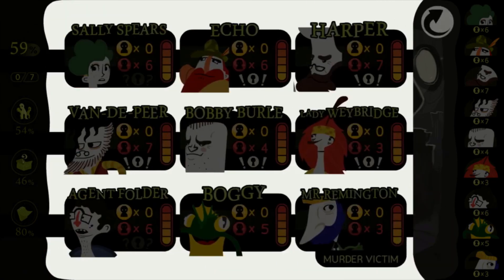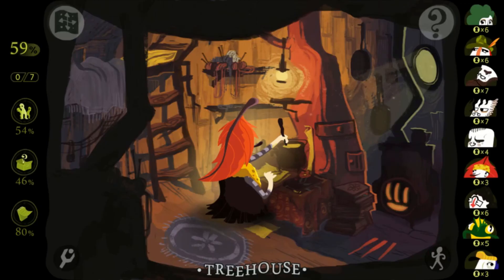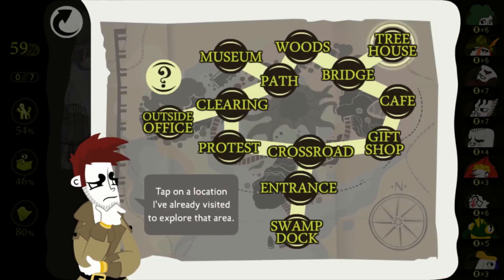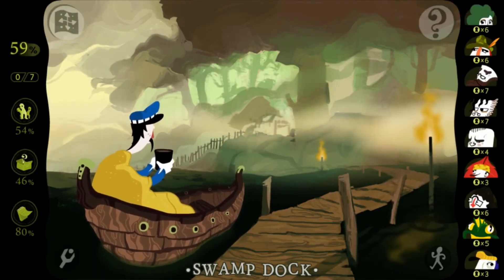Let me look at the profiles real quick. We talked to Spears about everyone — Echo, Harper, Vanderpeer, Burrell, Weybridge, and Folder. We haven't talked to Boggy or Remington because we can't. With what we've got so far, let's bounce to the dock real quick. Can I talk to you about anything? "Back so soon — what's troubling?"